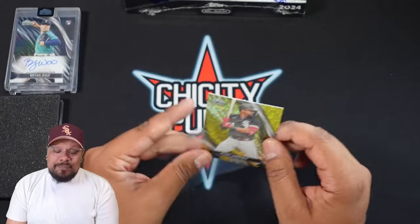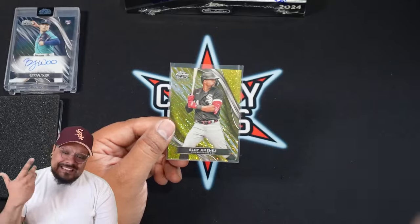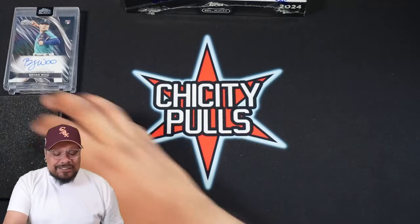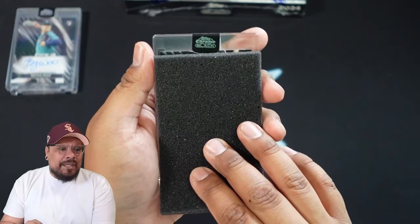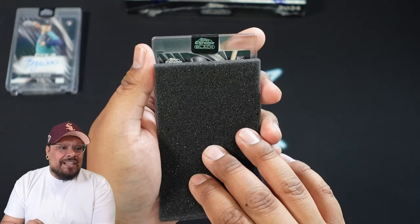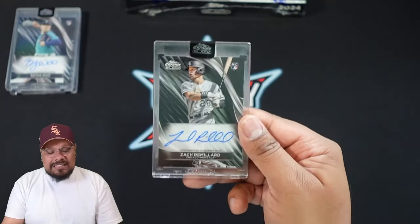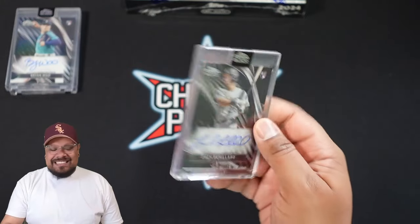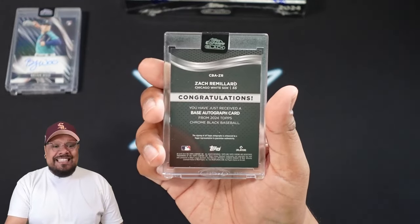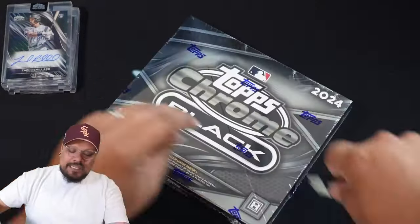I'm a little frustrated with my White Sox because they are one of the worst teams in baseball this year, but I'm still supporting them — you can see me in my White Sox hat. Very embarrassed with them this year, unfortunately. The auto from box three is another base auto, and it's actually a White Sox rookie too — Zach Reinard. Not too bad, Zach Reinard, a rookie from the Chicago White Sox. Of course the White Sox had to show up in this break.